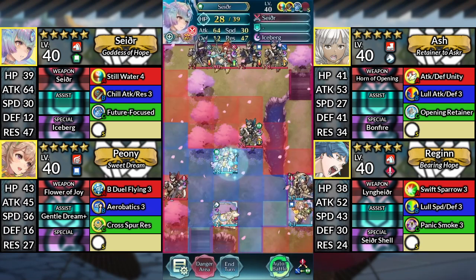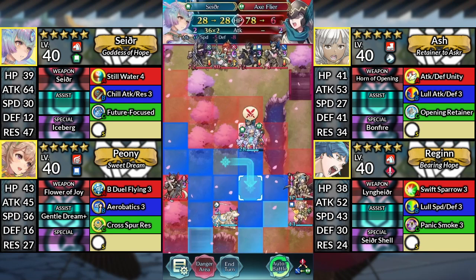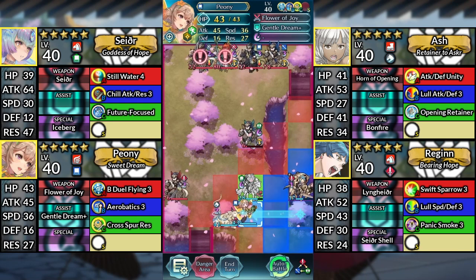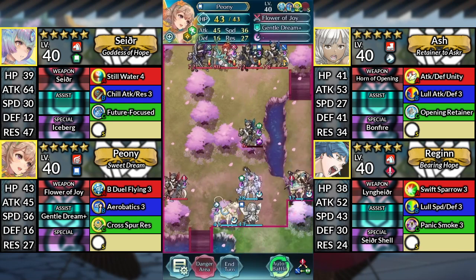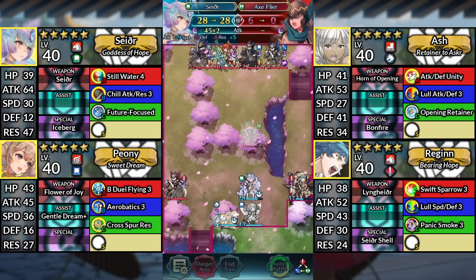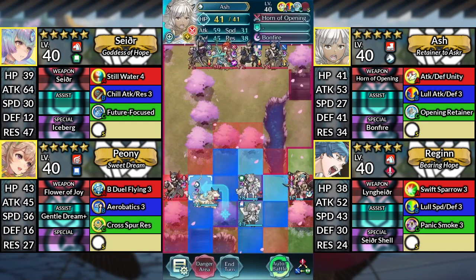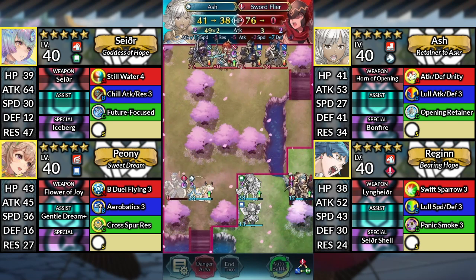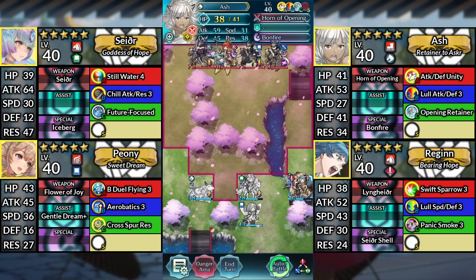For turn 2, move Sather down to the right and attack the Axe Flyer. Move Peony to the left and dance Sather. Use Sather and attack the Axe Flyer. Move Ash up to the left and attack the Sword Flyer. Then end your turn.